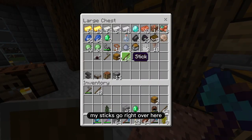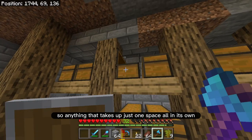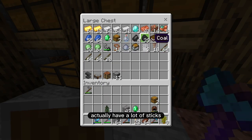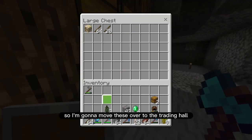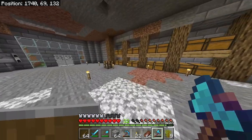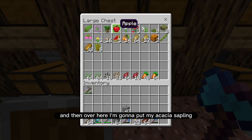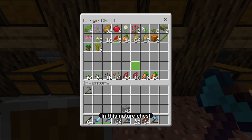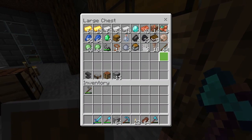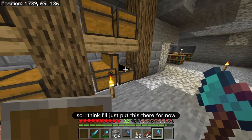I also have ten sticks — my sticks go right over here. Anything like tools, anything that takes up just one space all on its own, that's going to go up there. I actually have a lot of sticks, I'm going to bring some to the trading hall. Leather cap — this is garbage, I definitely don't need a leather cap. And I got two chests, just like that. Over here I'm going to put my acacia sapling — I think all the trees should go together in this nature chest. As long as I keep one stack of sticks for myself, that's fair. The stone hoe — that has to go with the villager stuff, so I'll put this there for now.